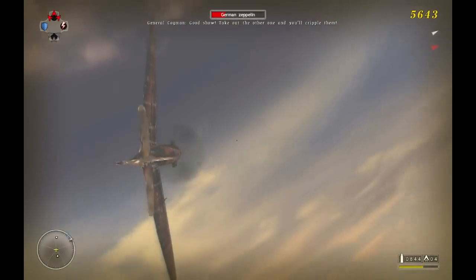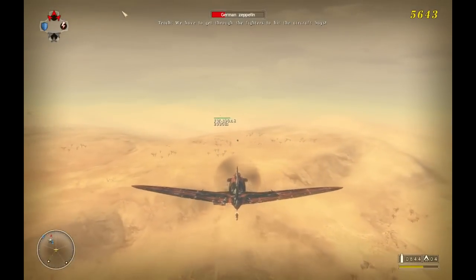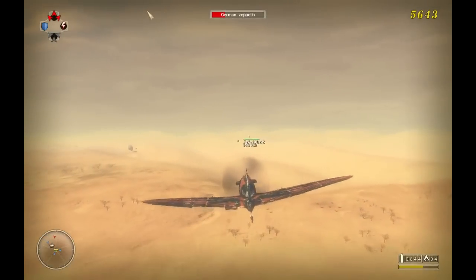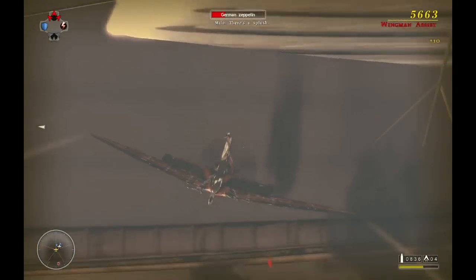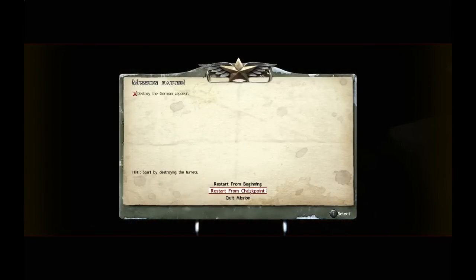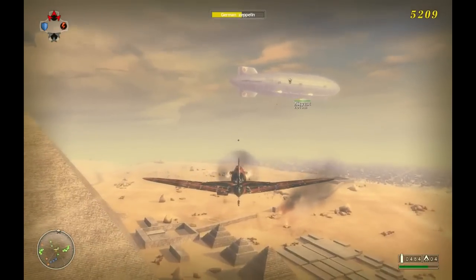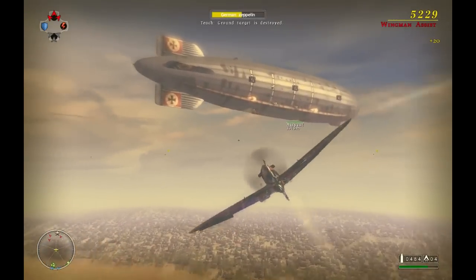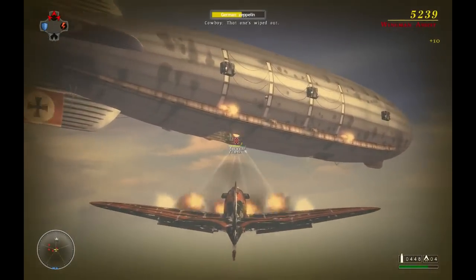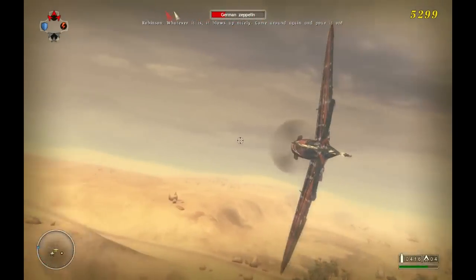The doors closed - you really only have enough time to do one, maybe two passes. But since I don't have this plane equipped with rockets, it's pretty difficult to get them in only one run. Let's do a little bit of damage. Boom - vent is down. Whatever it is, it blows up nicely. Come around again and pour it on.